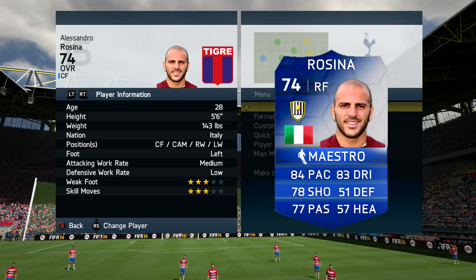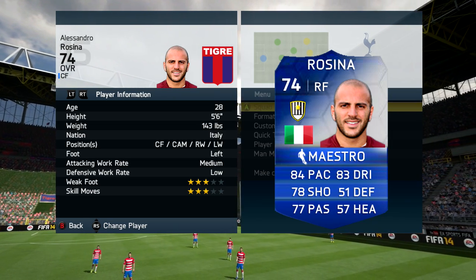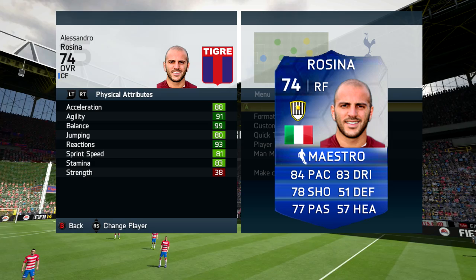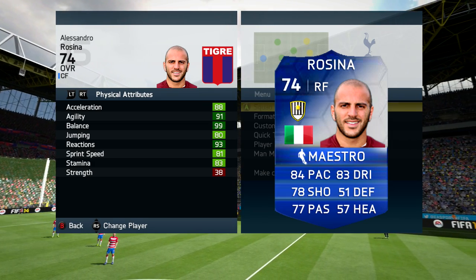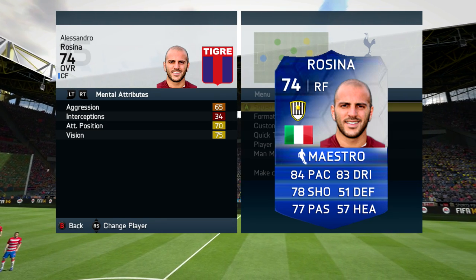Let's take a look at his stats. On the card he's got some really nice stats: 84 pace, 83 dribbling, 78 shooting, and 77 passing. He has been changed from a centre attacking mid to a right winger, so the normal card is a centre attacking mid and if I'm honest, he is better suited to that because of his passing. He's 5'6", left footed with medium-low work rates and 3-star skill moves and 3-star weak foot.